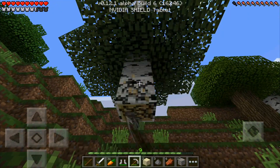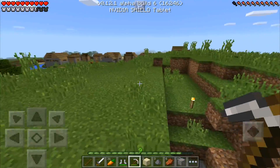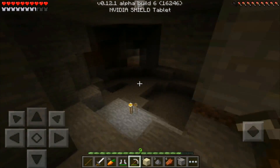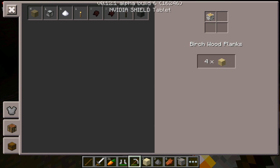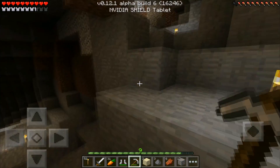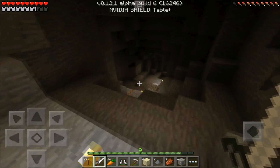After grabbing wood, we're going mining to hopefully find a couple of diamonds, then scout out the area back near our home village. The village has an end portal underneath it, so it's somewhere we'll want to live close to for the next update. Let's quickly make some wooden planks and sticks so we can make a bunch of torches.